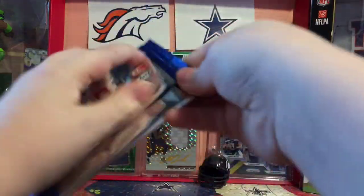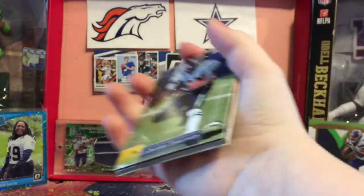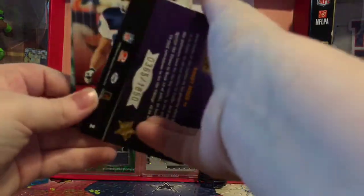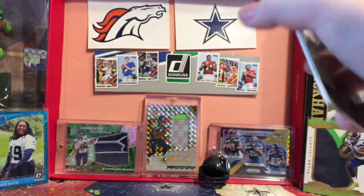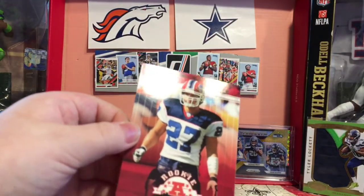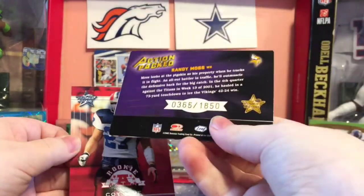2002 Leaf Rookies and Stars Hobby Pack. I don't remember what these cards look like. Tomlinson, out of 1850. Randy Moss Action Pack — that's kind of cool. Cody Wire, Robinson, Falk, and Tim Brown. We got this Cody Wire AFC Rookie — that is actually cool. It's technically a hit.